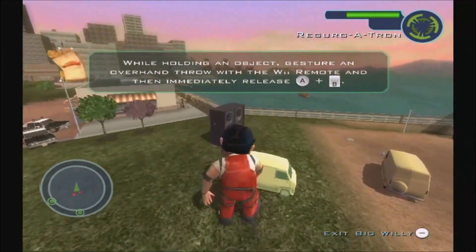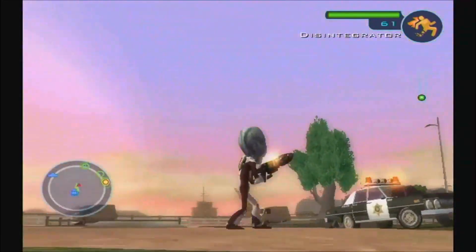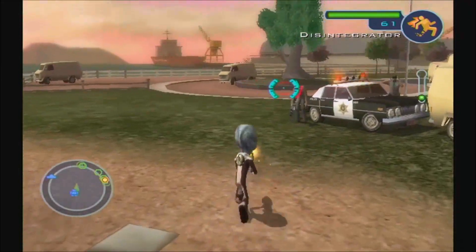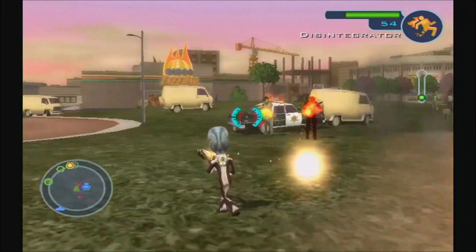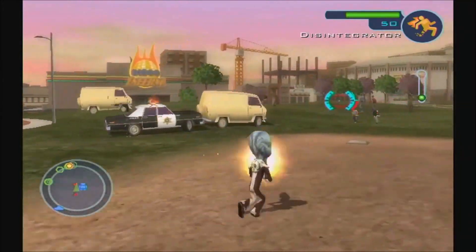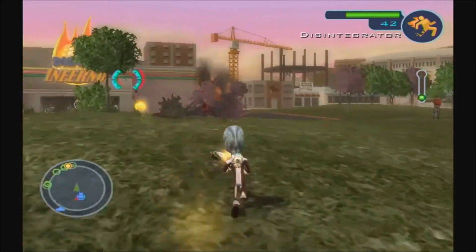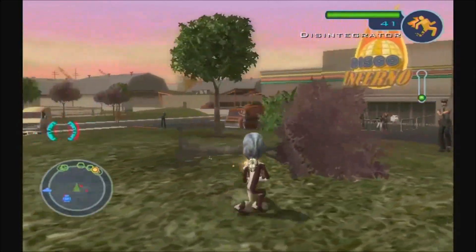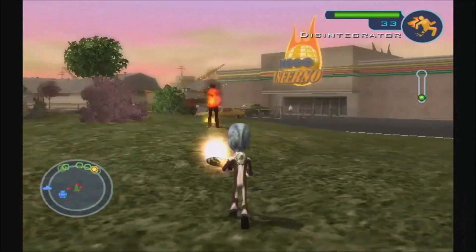That's a giant — yeah, it's like a giant toy, a giant robot. That's the coolest thing about the game, the Big Willy robot. Now you're back to your alien form, back to your Crypto — Cryptosporidium 136 or 137, I think it's 137.